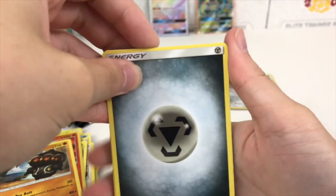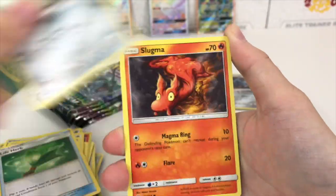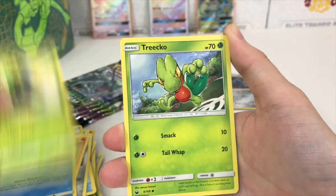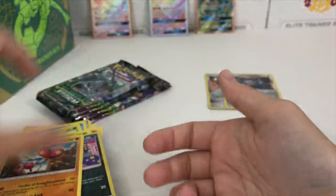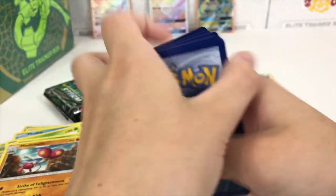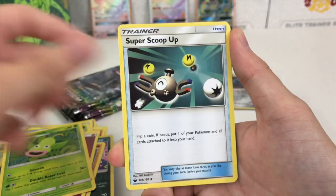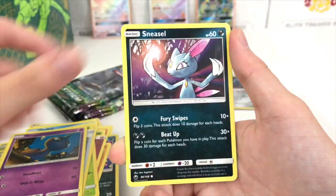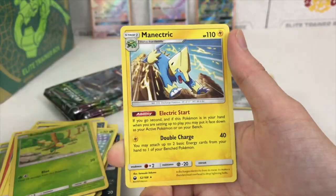We have a Steel type energy, Pelipper, Solrock, Luvdisc, Beldum, Slugma, Mudkip, Cacnea, Alolan Rattata, and a Medicham regular rare. Next pack: a Fairy type energy, Weepinbell, Super Scoop Up — that just sounds amazing — Voltorb, Bellsprout, and a Manectric.